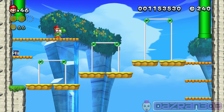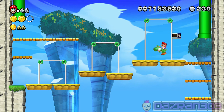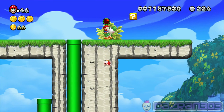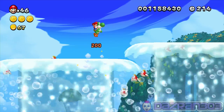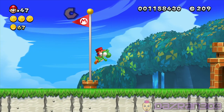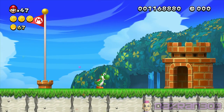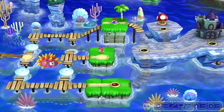Get out of the way - I'm going for my pipe, goodbye! I hate this stage. That star coin on this course is activated by a pow, it's hiding up in the air. Yoshi - no, you suicidal dinosaur! That would actually probably have been easy with baby Yoshi - going for the flag.